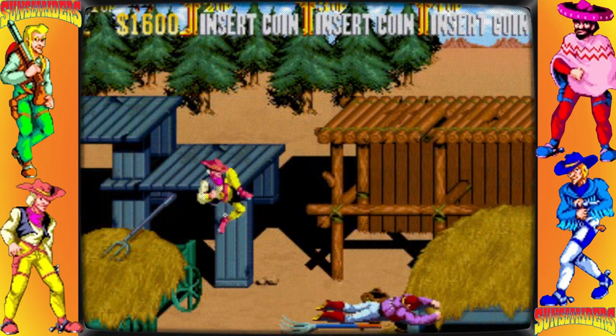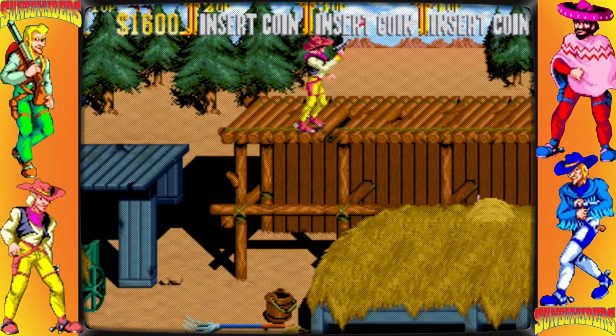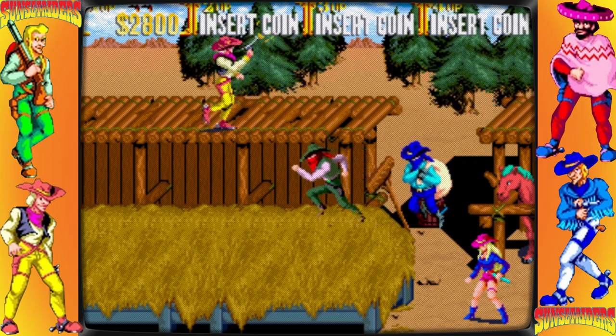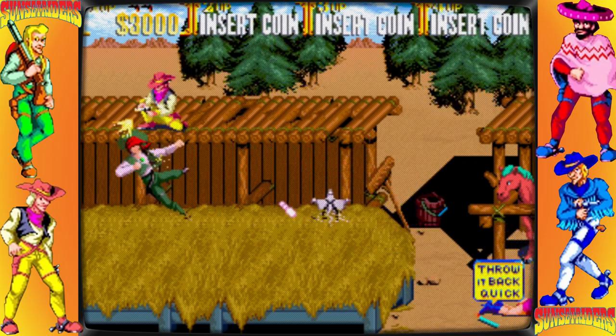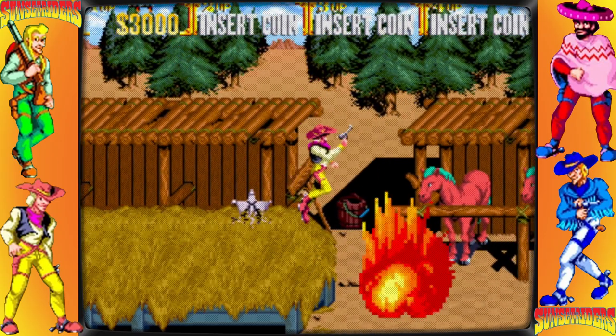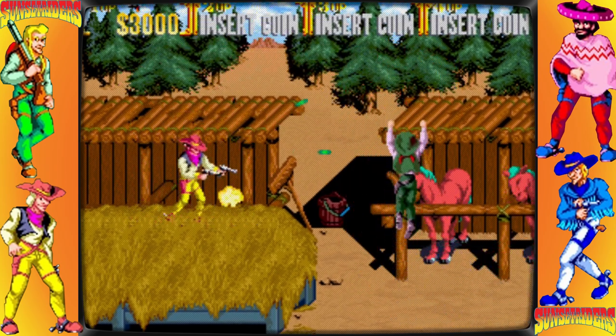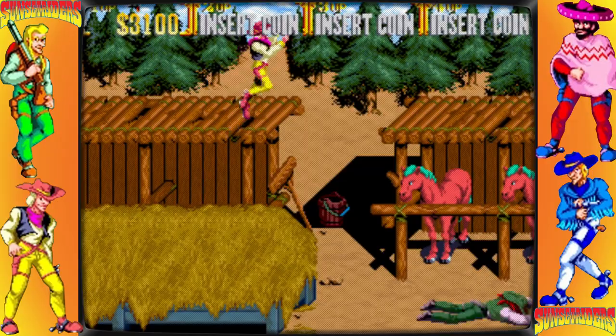Set in a fantastical interpretation of the American Old West, the game follows four bounty hunters — Steve, Billy Cool, Bob, and Cormano Wild — as they compete for prizes for killing the most wanted criminals in the region. The players are presented with a wanted poster depicting the criminal they must eventually encounter at the beginning of each act.